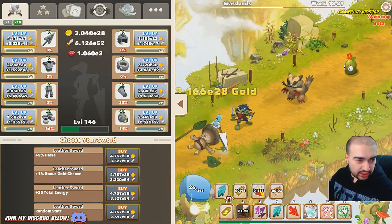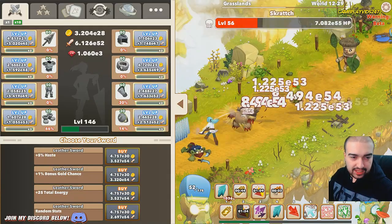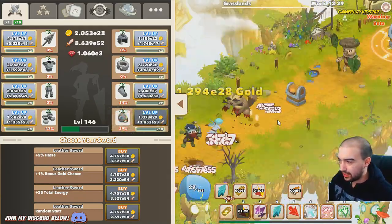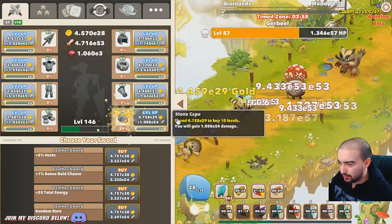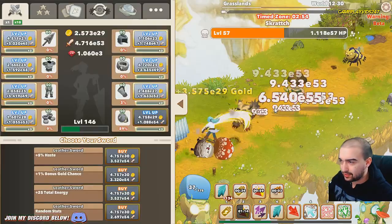Critical power surge now increases crit chance by one percent for every second, but first decreasing crit chance by 100 percent. That doesn't affect me right now because I don't have critical power surge, but when I do get it, it will affect me. We are using over 11,000 big clicks right now as well.